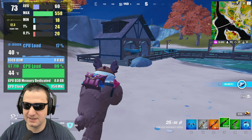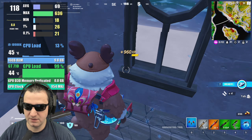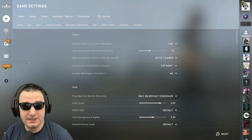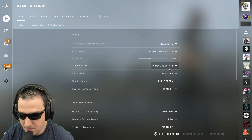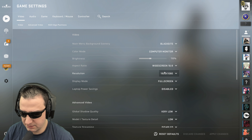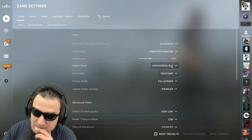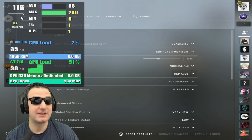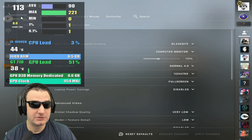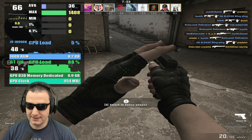It's got some decent FPS optimization in Fortnite, done properly. Now, when it comes to CS:GO, I think we can make this game run super fast. To do this, I'm swapping the aspect ratio to 4:3 and setting the resolution to 1024. I'm going to start the game like this so we can see some averages.